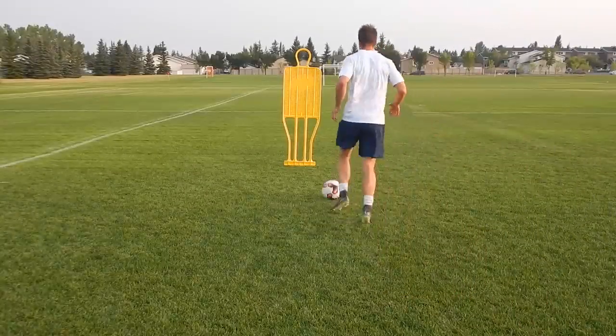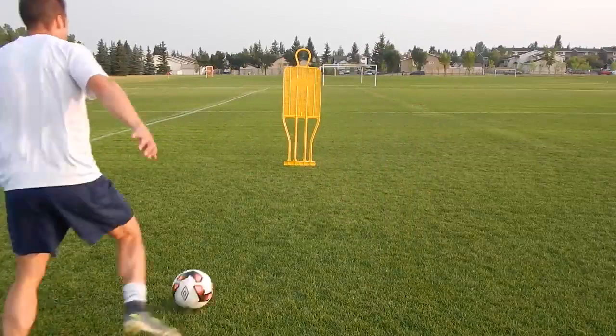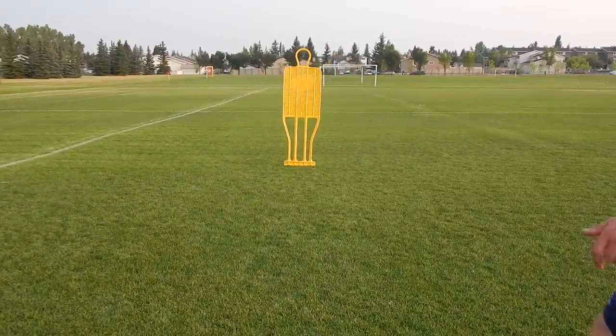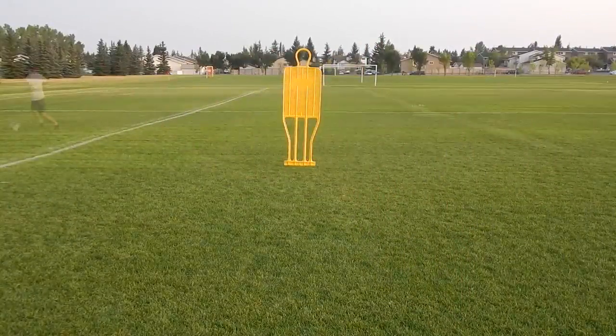Move number three is an outside skip. This is a move I use all the time when I'm playing. Instead of the change of direction where you were taking your touch at about a 45 degree angle, here you're going at a 90 degree angle and basically avoiding the lunge of the defender — getting away from him and then quickly moving past him.